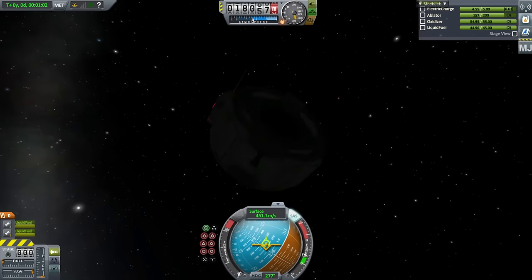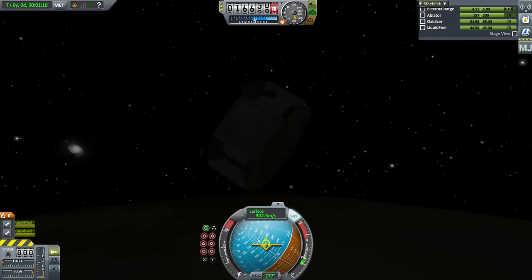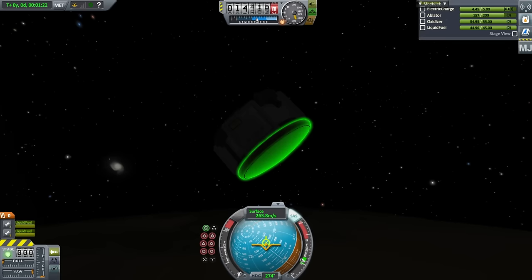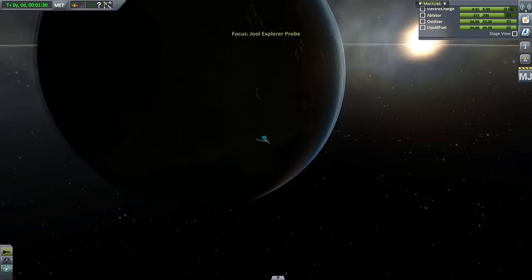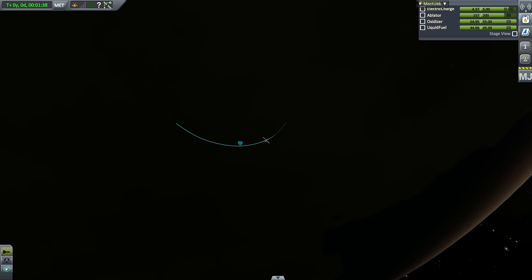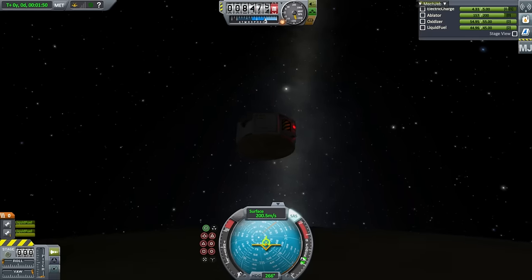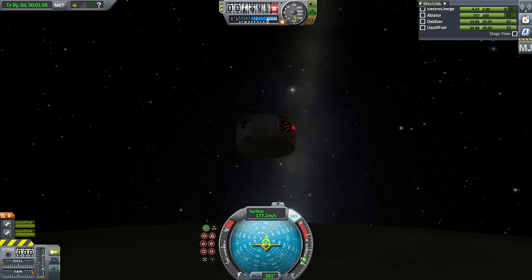The trouble is we're lacking a mid-sized heat shield — we have the 1.25-meter one and then the 2.5-meter one which is huge by comparison. Well — this one's a bust, it's going to crash into the ground. So I still have some work to do, but I demonstrated how to get around the moons of Jool and how easy it is in general. On that note, thank you for watching — I hope you enjoyed this video. If you did, please press like. If you have any comments or suggestions, please leave them in the comment section below and I'll see you next time.